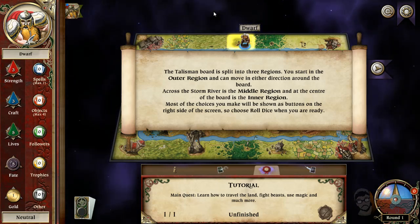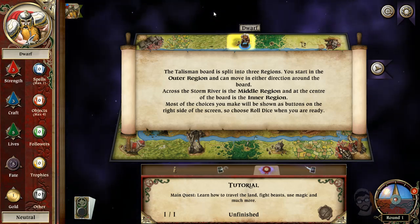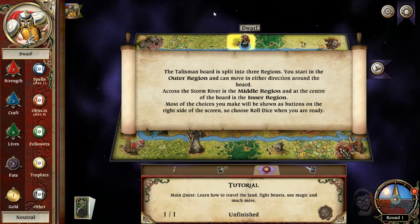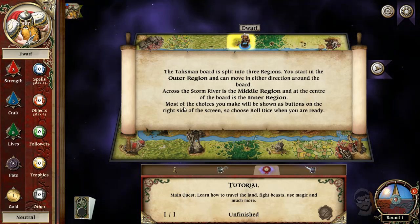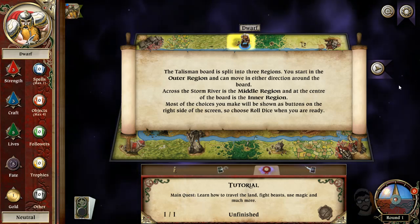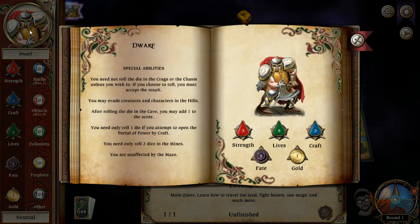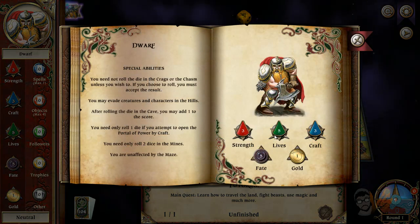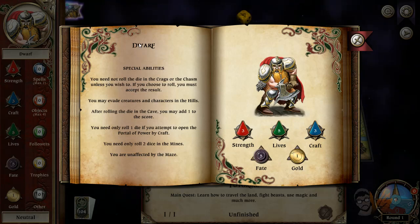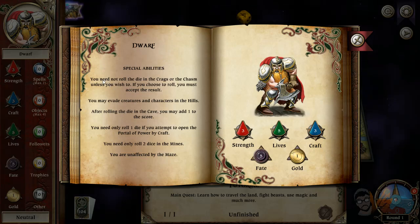Pretty much how the board game works — you run around on an adventure, slowly make your way towards the middle. You gain followers, gain strength, get different ways of buffing your character up, and then you go fight and see how far you can get. It's freaking fun — it's a race to the end and I love it. Most of the choices you make will be shown as buttons on the right side of the screen. Roll the dice when you're ready.